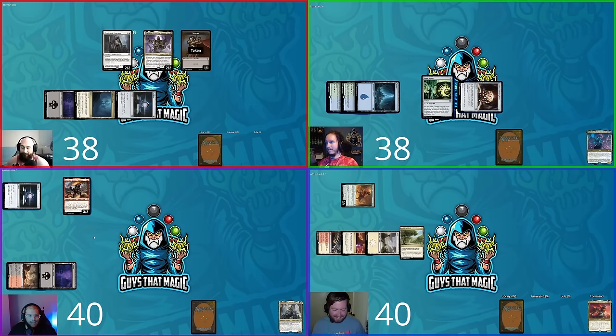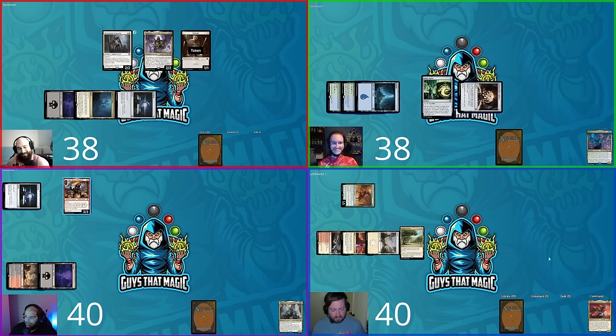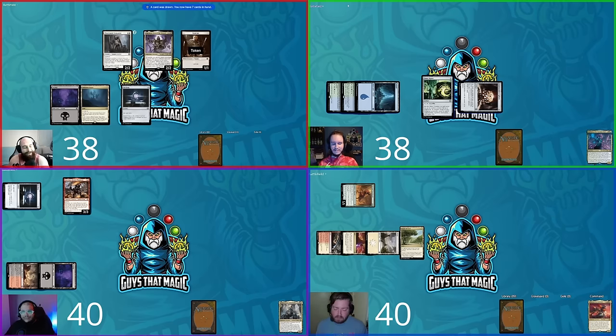The group laughs that Steven is helping David have fun. Breaches reads: if one or more pirates I control deal damage to an opponent, I exile the top card of each opponent's library and may play those cards this turn, spending mana as though it were any type. It's a 3/3 with menace. Steven passes.